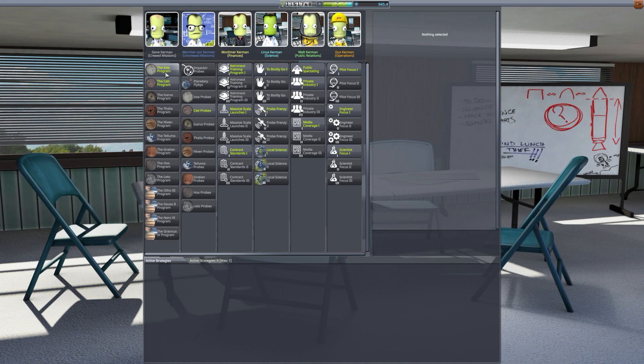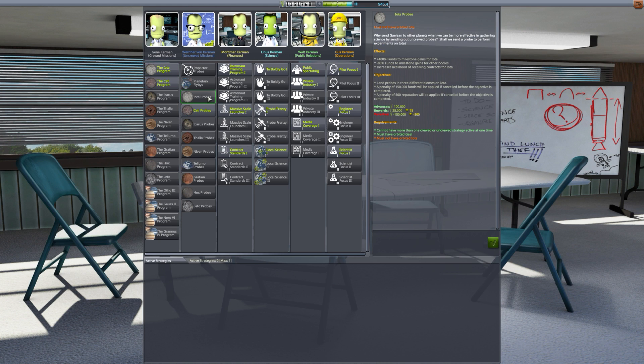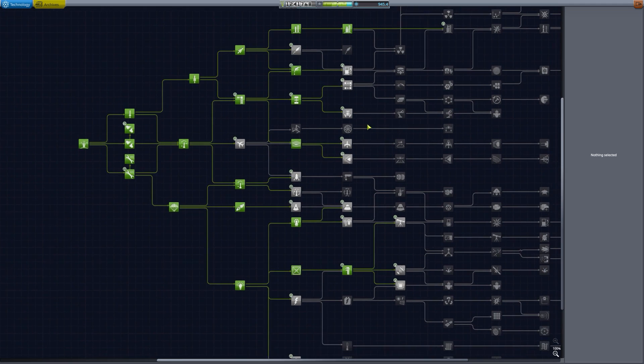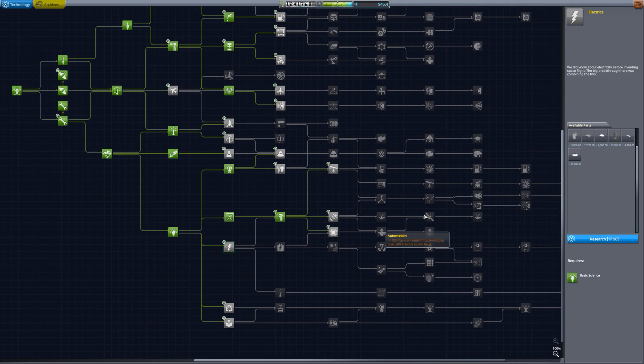Today we are playing around with the next mission. We're going to head up to IOTA again. You can see here we are using the Strategia mod. We can basically unlock one of these strategies, so we're going to pick the IOTA program and unlock that one. You can only activate one of these at any one time, but this is going to give us a few hundred thousand in funds by the time we actually get back — not only from the funds we pick up when we accept the mission, but also in extras as we complete some of the milestones.